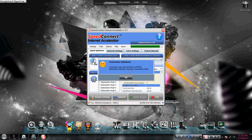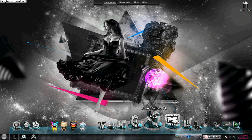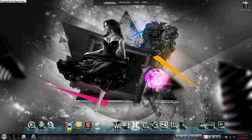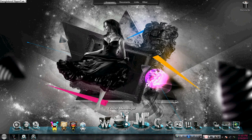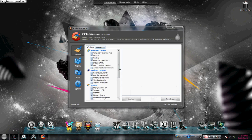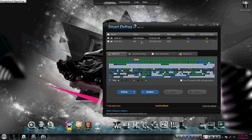It increases my internet connection speed. My other tools for speeding up your computer include Malwarebytes, which detects malware in your computer and deletes it — it's very, very helpful for me. And the next is CCleaner, which cleans up your PC for better computer performance. It empties the recycle bin, temporary files, and other non-useful files. And Smart Defrag defrags your computer and increases your computer speed.